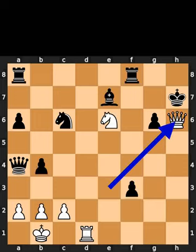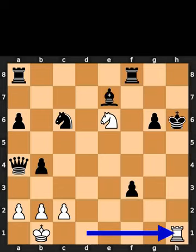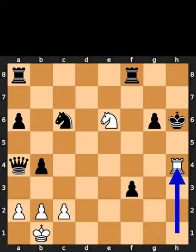White plays queen to h6, check. Black takes the queen on h6 using the king. White plays rook to h1, check. Black plays bishop to h4. White takes the bishop on h4 using the rook, checkmate.